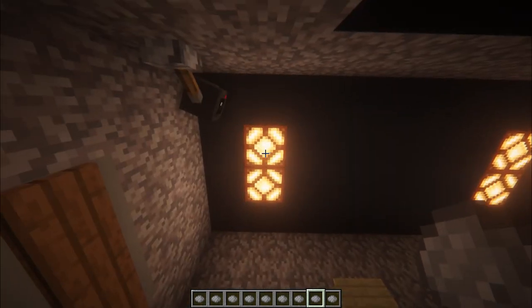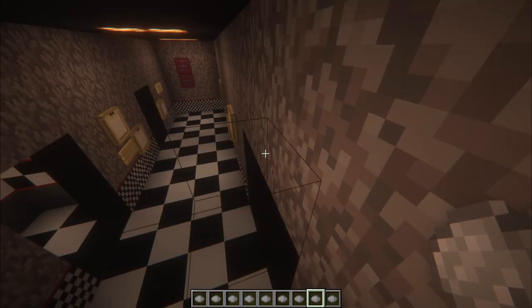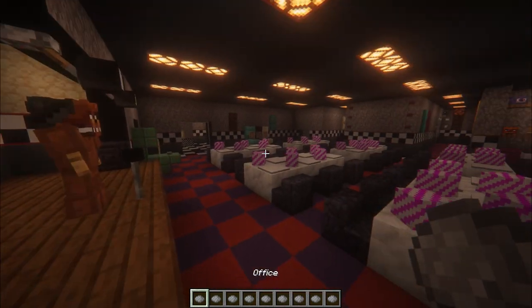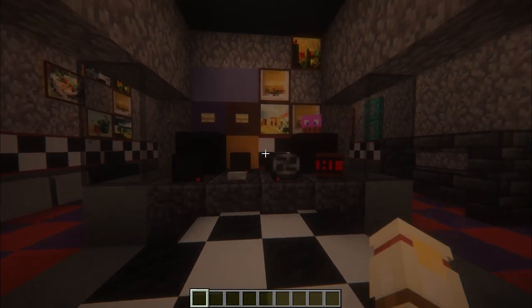You can go to the bathrooms — that may sometimes happen where if you go somewhere you fall out, just do it again and you'll be right back. Kitchen, same exact thing. East hall corner, you'll be able to go everywhere. Then back to the office, just press the button again and all of the cams will be gone.